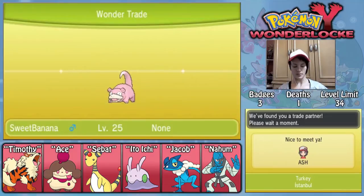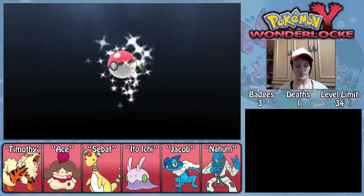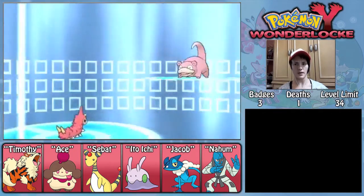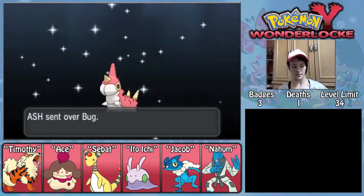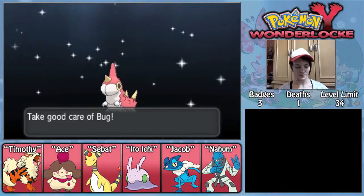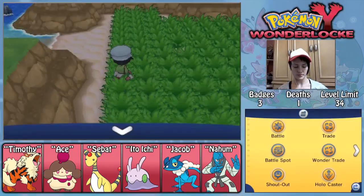We got someone from Istanbul in Turkey. You know, Istanbul was Constantinople, but now it's Istanbul. What do we have? It's a Wurmple. I believe I already have a Wurmple I got in Wonder Trade, so unfortunately I will have to trade this. And its name is Bug — it has a nickname and everything. It's sad, I can't keep it. I'm pretty sure — let me check.